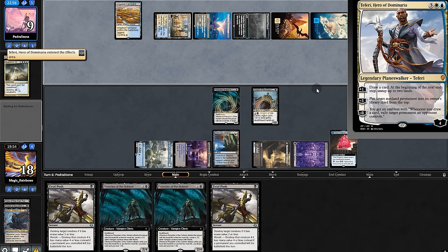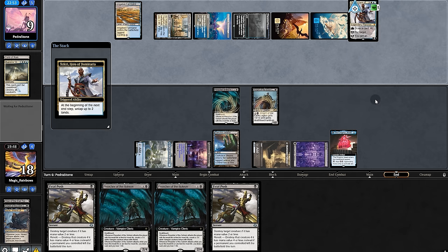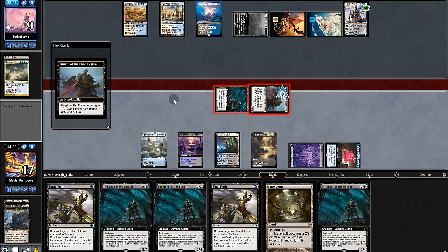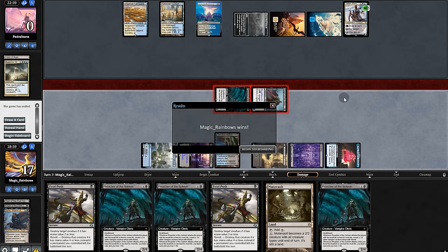It's big with haste, strong on the creature turn. Untapping through the lands — very risky. But we can push for lethal here, so that's what we'll do. Pump Knight once and twice — and victory is ours.